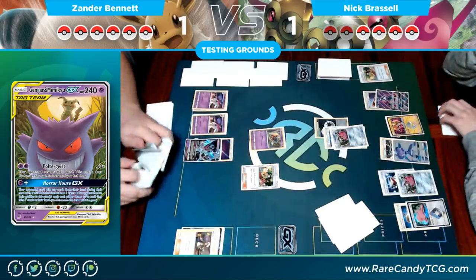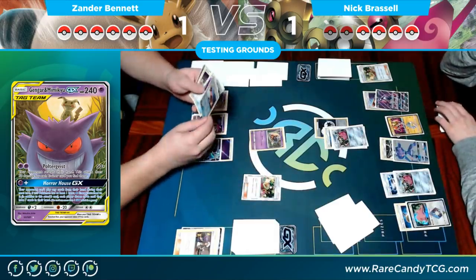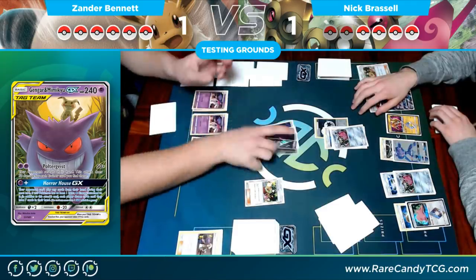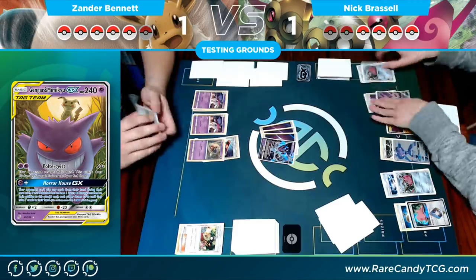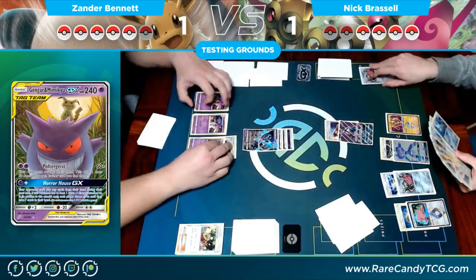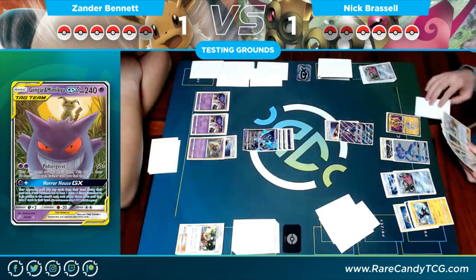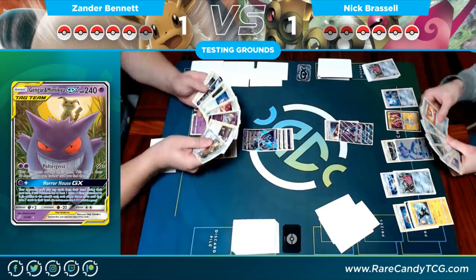Since I'm behind on prizes I go straight for Moon's Eclipse GX, which is going to stop his Pokémon from doing any damage to me. I wonder why I put the Escape Board down on the Inkay when I have Invasion live on Dawn Wings Necrozma — seems like a misplay on my end. I was probably thinking if he could knock out the Dawn Wings Necrozma I'd want a retreater, but I still have a Switch in hand, so not necessarily the best play.